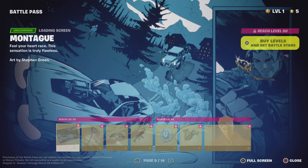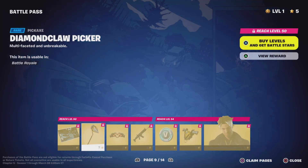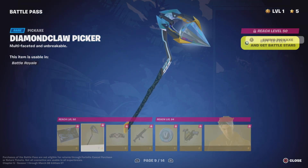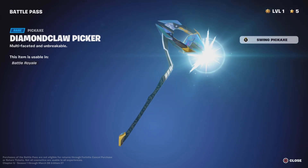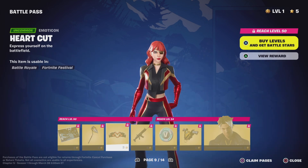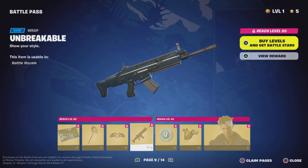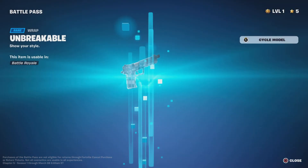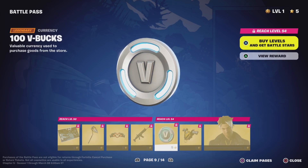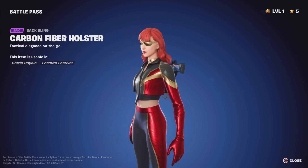We have Montage — definitely didn't say that right. Diamond Claw pickaxe — it's a diamond! We have Heart Cut, Unbreakable. That is the most plain wrap I've ever seen in my life — it doesn't even have any colors. 100 V-Bucks, Carbon Fiber.